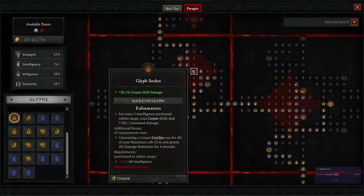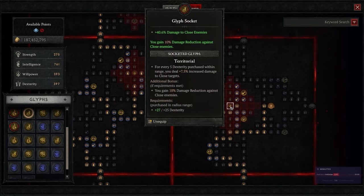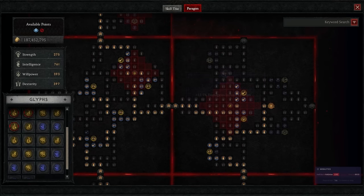We're going to be taking the Exhumation glyph — this is the new one and it's incredibly powerful. The main thing is that it's going to fortify us and give us damage reduction each time we consume a corpse. Because of Black River, we're consuming corpses in batches of five, so the fortify generation from this is actually wild. Coming up next we're going to be taking Control. We have quite a few multipliers against crowd-controlled targets, and a lot of the damage happens after the boss gets staggered because of all these multipliers. We're going to be taking Territorial for a nice 10% damage reduction, and then Flesh Eater — you consume a corpse, you get 40% damage.